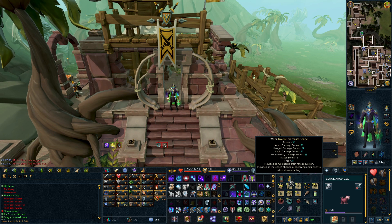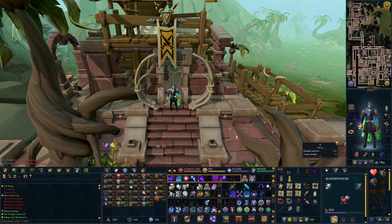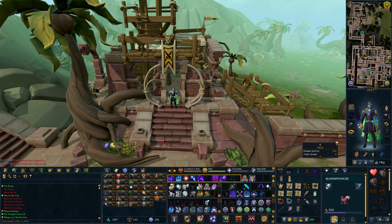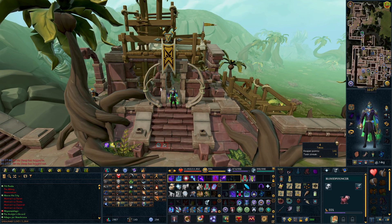Hey guys, I'm going to show you how to add your skill cape to your skill cape stand in Anachronia. You're going to need to have level 90 construction for this to get the tier 3 player lodge.